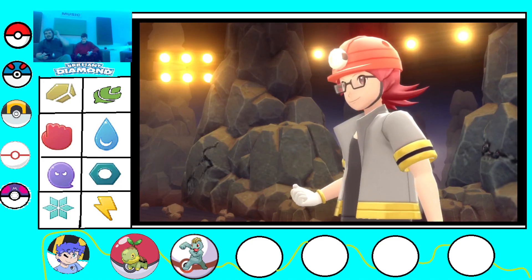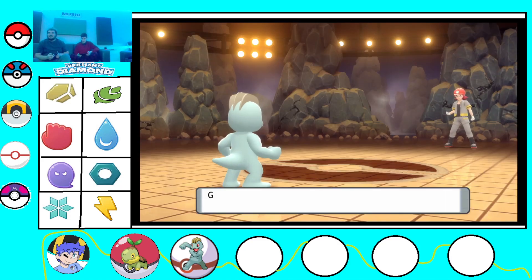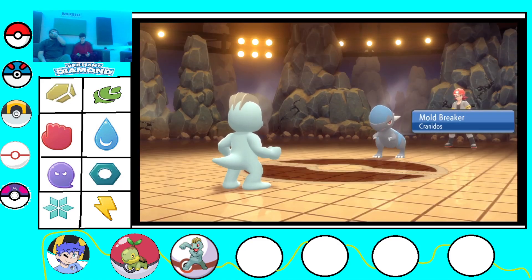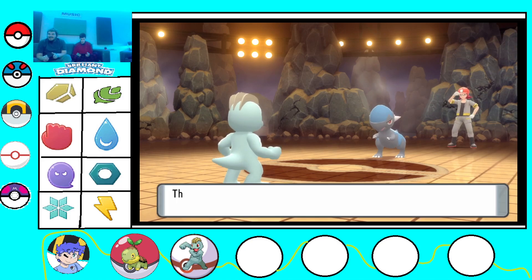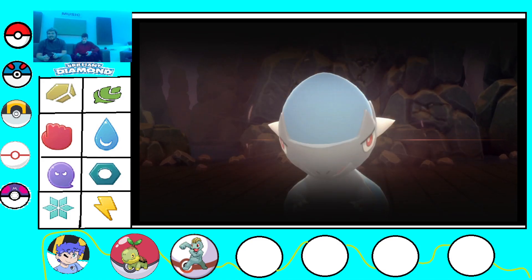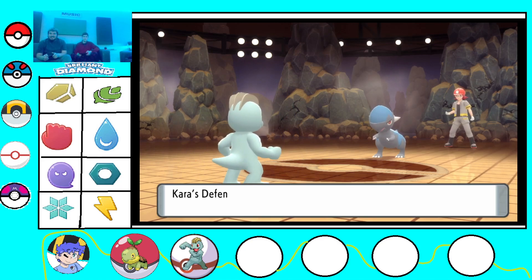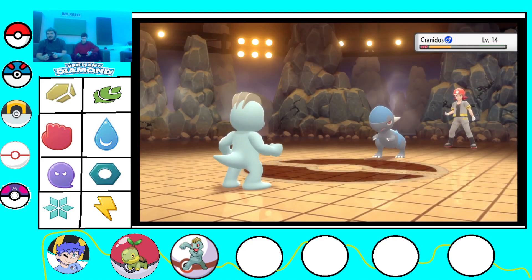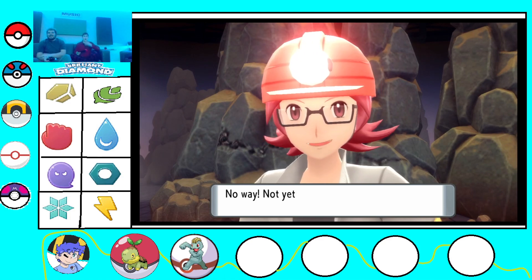Roark is gonna send out Cranidos. Kara can handle Cranidos. Oh, he has a capsule on his Cranidos - it does a little rock effect. What's Cranidos's move? Leer? Oh. Maybe I should have used Rock Smash. I did over half his health with Revenge.